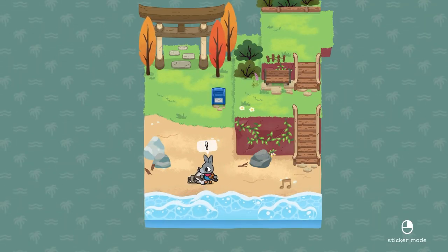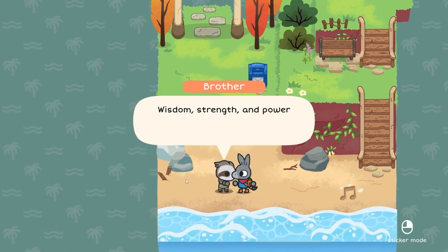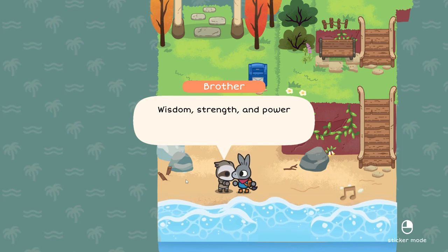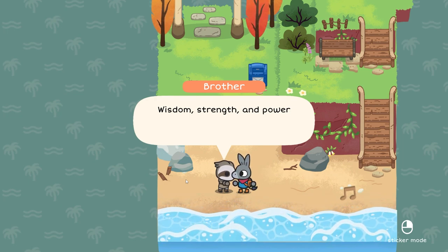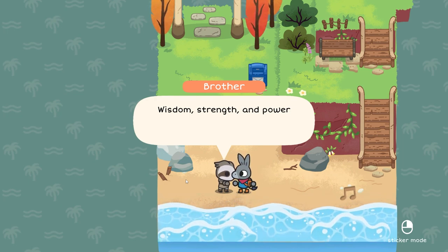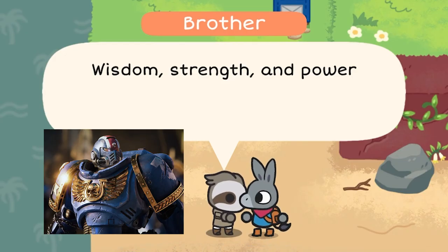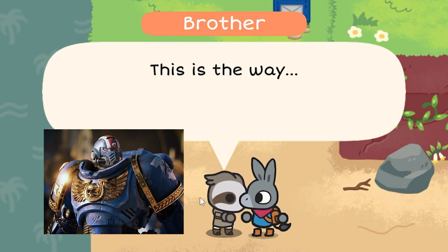Hello! Aww, this game is so cute. The sloth speaks: Brother. Wisdom. Strength. Power. I want him to sound like a Space Marine — we'll see you in post. Wisdom. Strength. And Power. This is the way.